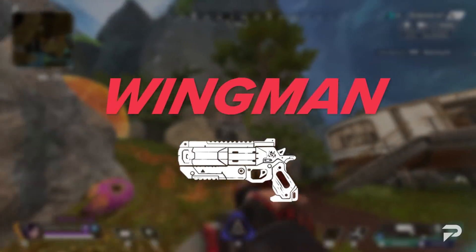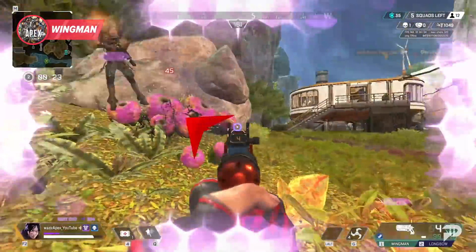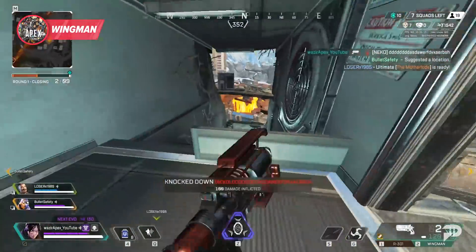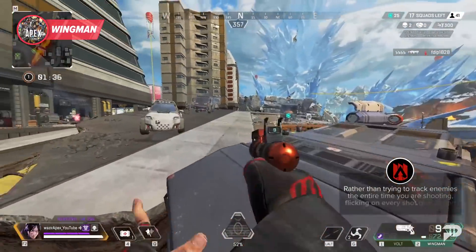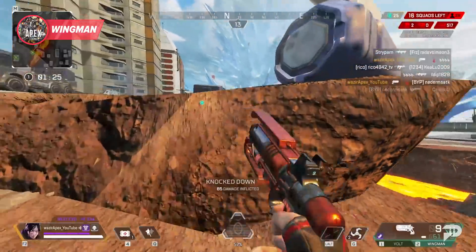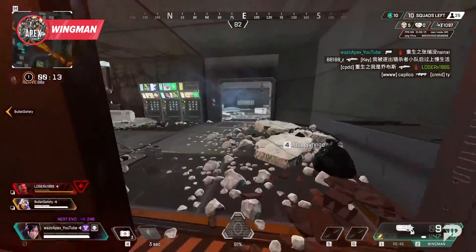Next up, everyone's favorite hand cannon — the Wingman. This is one of the highest skill ceiling weapons in the game, and if you can hit consistent shots it deals insane damage, but this is where a lot of players struggle because it really isn't that easy to use. My biggest advice would be to avoid throwing any magnified scopes on it and to focus on flick aiming your targets — flicking your aim onto the target between shots. Once you get good at it you can perfectly time this with the fire rate of the Wingman rather than trying to track enemies the entire time. Flicking like this on every shot gives the weapon a tempo and allows you to see enemy movement clearly between shots and react. With Apex lowering your movement speed when you take damage, focus on hitting that first shot — if you can follow up during that lower movement speed window it will make your accuracy way higher.